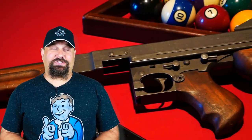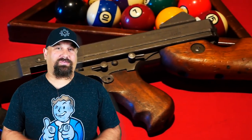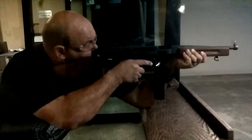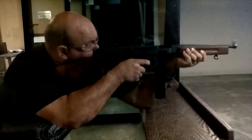The Thompson is really heavy — it weighs 10 pounds empty. To put that in perspective, an M16A2 rifle weighs under 9 pounds with a full 30-round magazine. But that extra weight helps keep it more controllable. Even though you're shooting full-auto 230 grain ball, a heavy gun keeps it all in line.